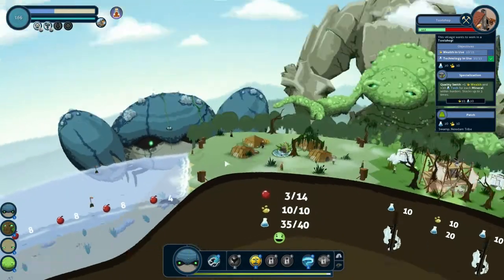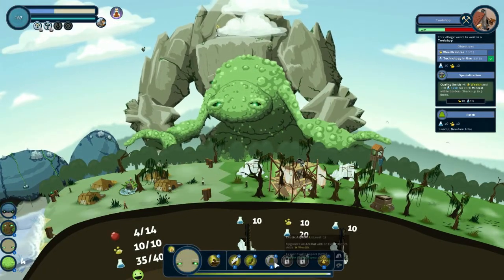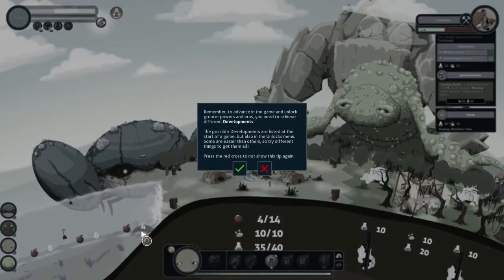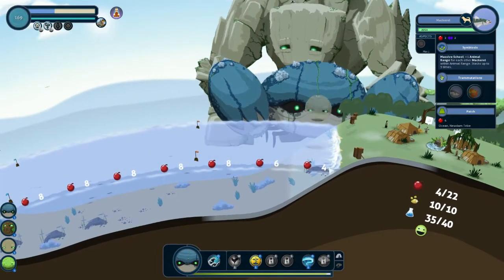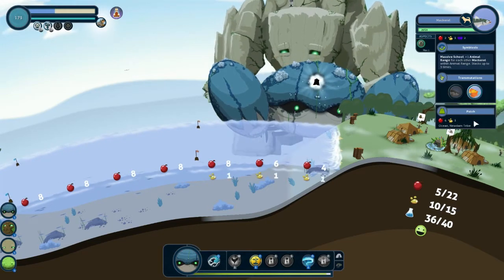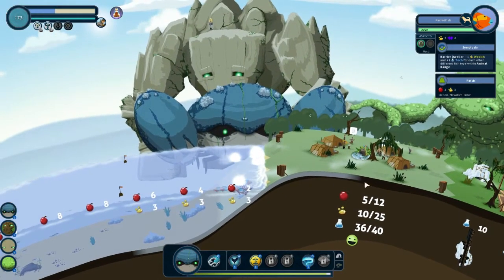Let's say you create some blueberries — those are food. These blueberries may gain bonuses depending on what they're next to. So if they're next to animals, they might give a bonus to the animals or the animals might give a bonus to the blueberries. Your giants can also upgrade existing resources; for example, they could transform those blueberries into strawberries, which are better but have different special abilities, so they may get different bonuses.